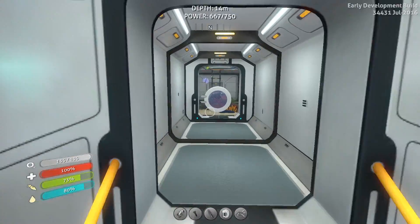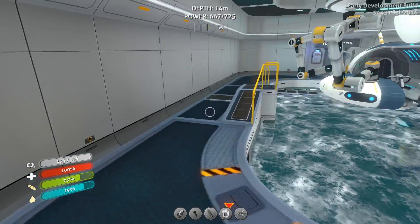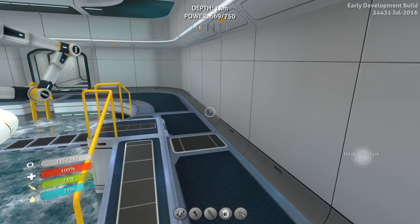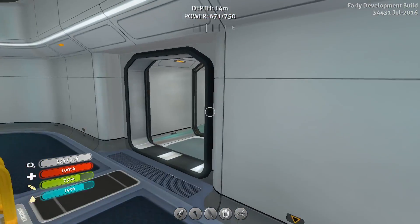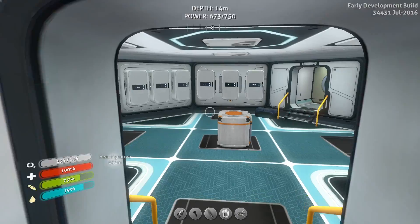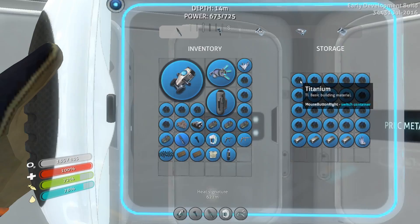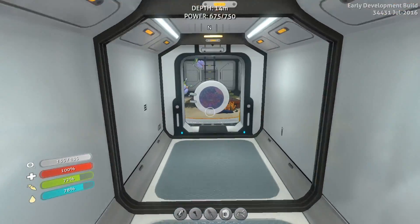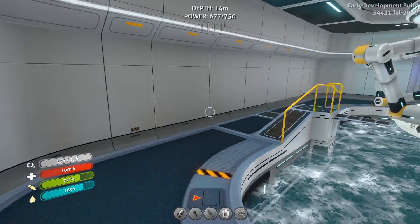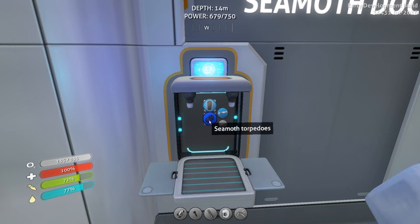So the next thing is to work on the Seamoth. Let's go over here and see what we do. Oh, I know I want to upgrade that pressure compartment - but I can't do that just yet. Wait, I'm going to need some titanium. Let me run back over here and grab some titanium. Let's just grab a few. Hopefully that'll be enough to do everything I want to do.